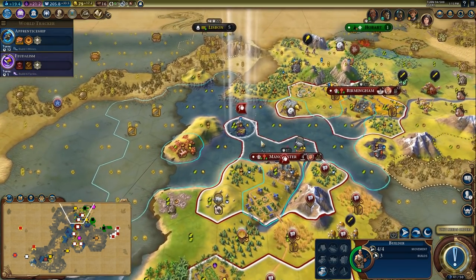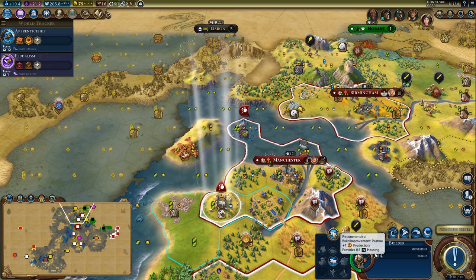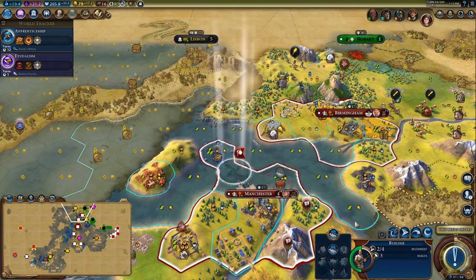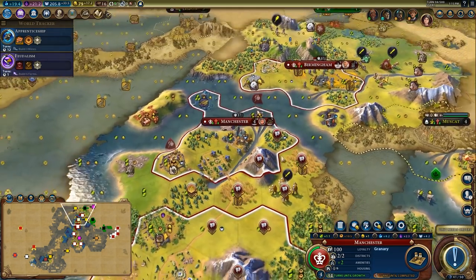You have three build charges — I guess I did build a builder. There's the sheep tile improved. I'm going to improve the crabs as well — nice one.